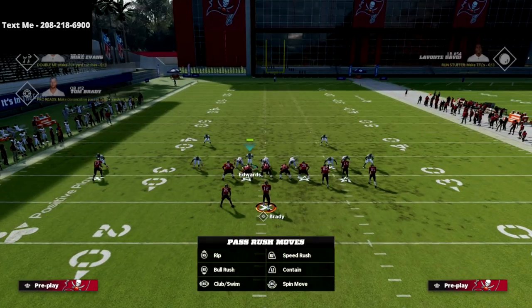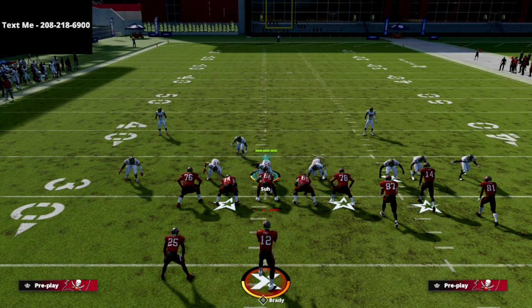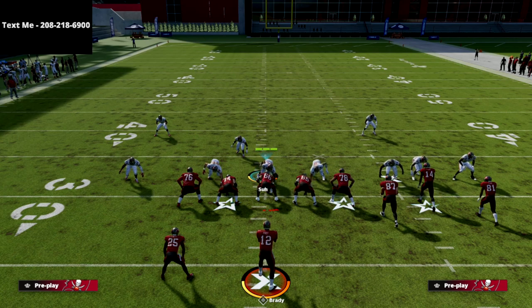While we're loading up, I want to quickly highlight my text message membership. It's basically my way of giving you free Madden 22 offensive and defensive ebooks, guides, and money schemes — things a lot of websites charge for. To sign up, just text the word 'madden' to 208-218-6900. I release new schemes every single week — about an hour in length each — and I'll send you a link to the playlist whenever we release a new guide.